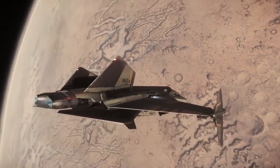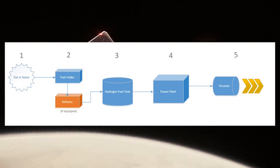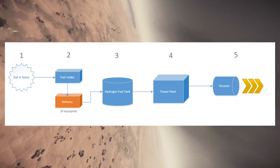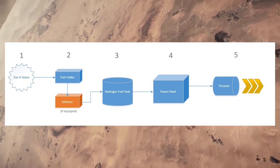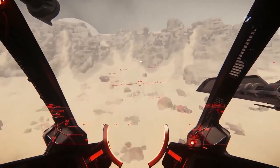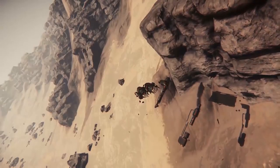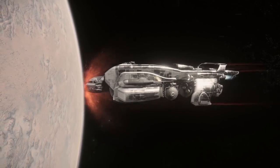So how is fuel used to generate thrust? Fuel intakes scoop natural gases from the environment and funnel them into the ship. To get the most gas into your ship, seek out areas of concentrated gas. In regular space, intakes may scoop limited quantities of gas or none at all in some situations. These gases are converted into plasma. Fuel intakes will do a basic conversion on a limited range of gas types, while refineries will provide more conversion options for more gas types. Converted plasma is stored in the fuel tank, previously called the hydrogen fuel tank.